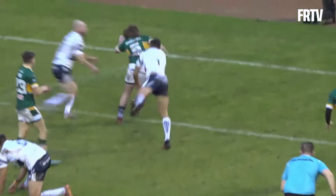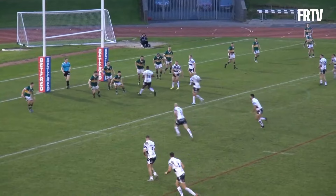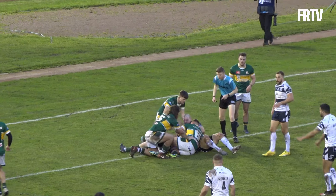Williams on, short ball there and it's going to be a try for Featherstone through Alfie Goddard. The pass comes out to Massey — short ball there for Day. It's going to be hard to stop here, Brad Day, but they get just enough men under the ball to stop the progress of the big back row.